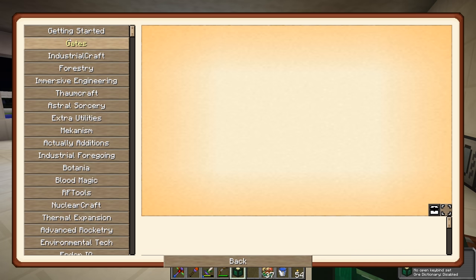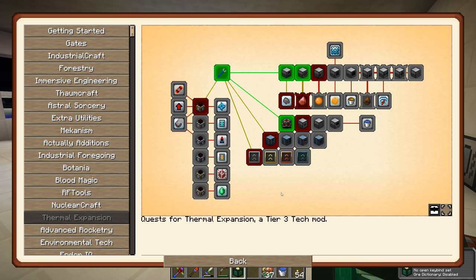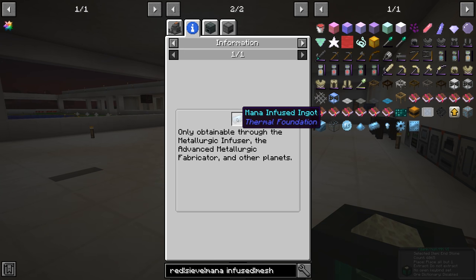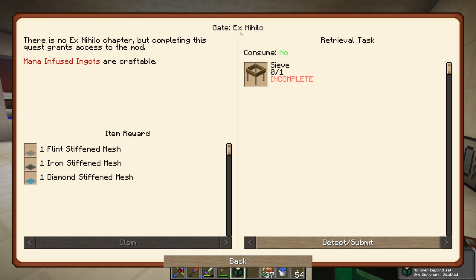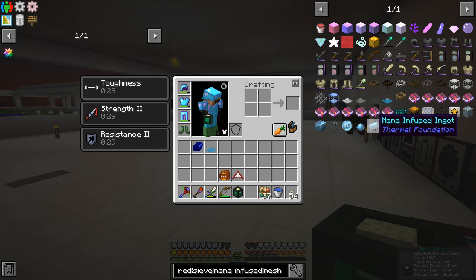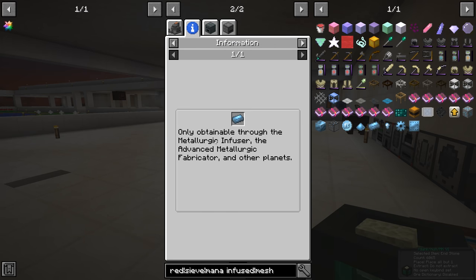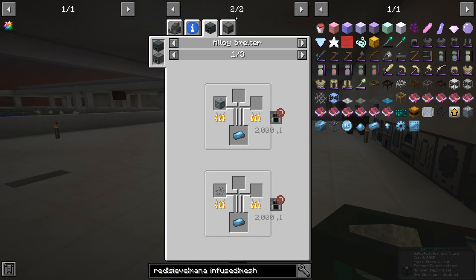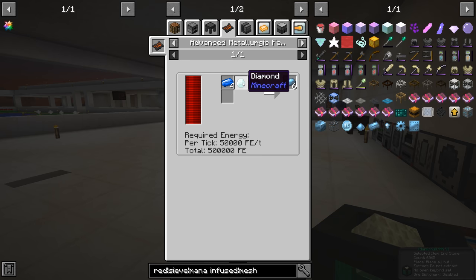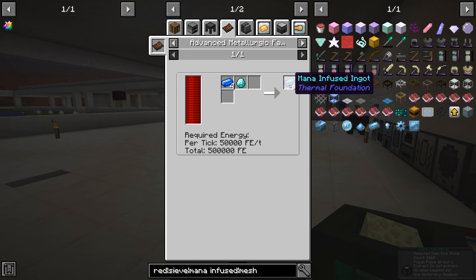I need to figure out how to make mythril — I remember seeing a quest or something that said you could craft it. If you go into the quest book for Sieve Forgate X and I, it says mana-infused ingots are craftable. Looking at the mana infused ingot entry, it says: only attainable through the metallurgic infuser, the advanced metallurgic fabricator, and other planets.